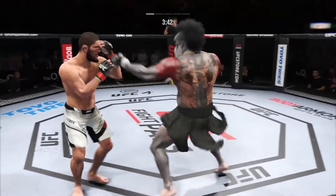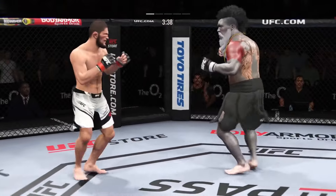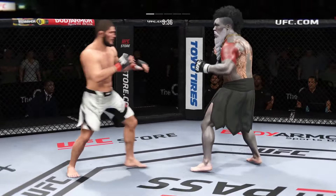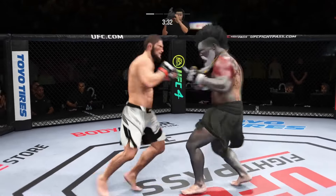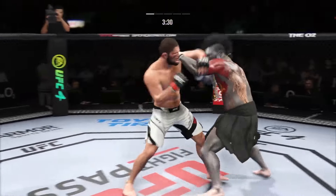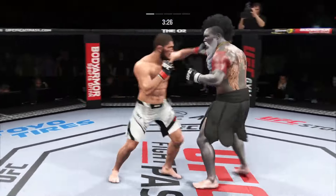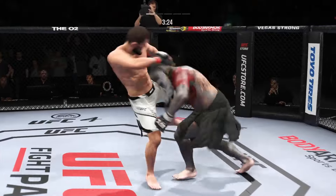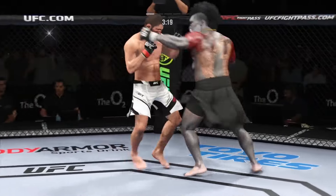Big liver kick lands under the elbow. Single collar tie now. Big body kick lands. Throws the right hand there and they separate. Look at the whip action that comes in throwing that kick. Takedown defense holds up. Tags him with the left.